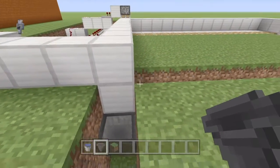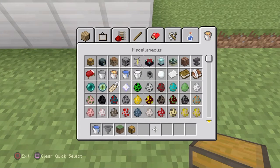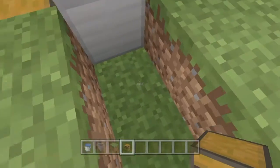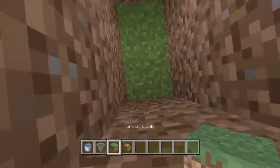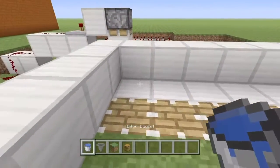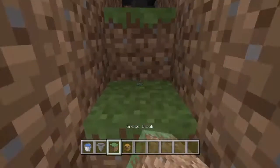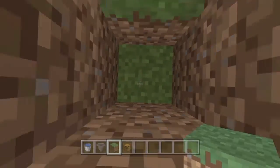Once you hit here just dig forward till you find the end, then place your chest for bone meal right there and throw some bone meal in there. As you can see it's filtering through perfectly fine, no problems. Come down here real quick to make sure everything's going through fine — seal this back up. The next thing you want to do is use water buckets everywhere, it'll stop at the edge. Seal that up — and as you can see it's going right in there.